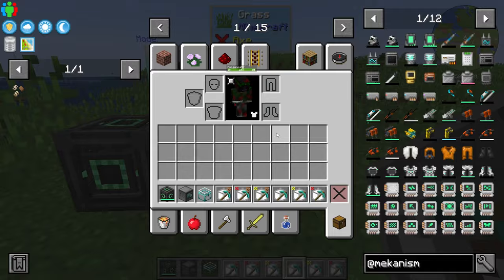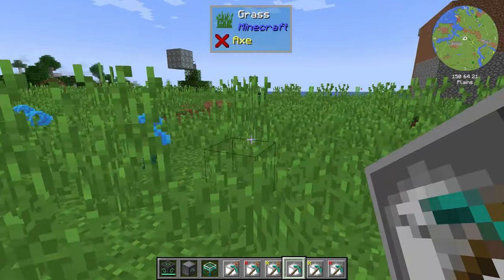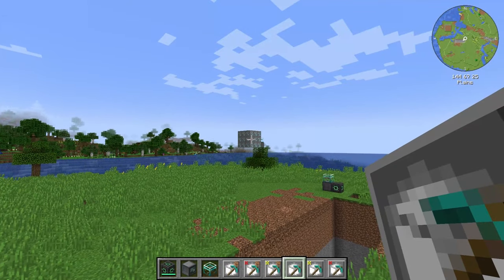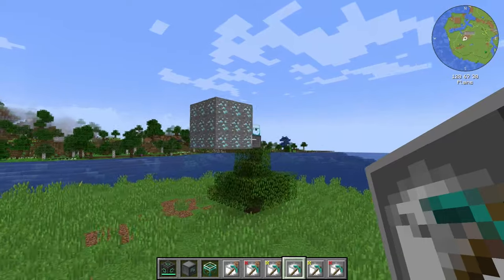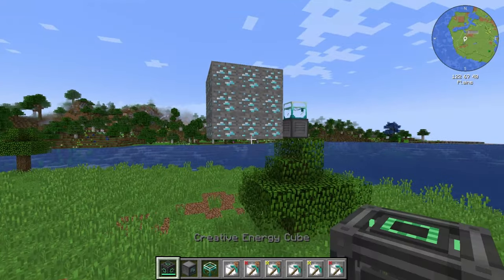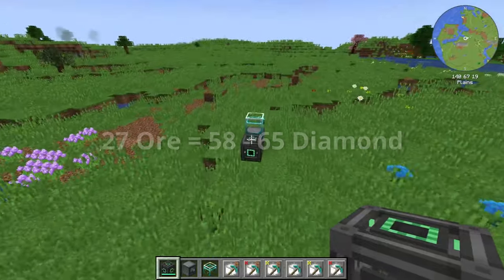Silk is basically silk touch and fortune is fortune. I did a little test — I mined 27 blocks of diamond ore with a fortune quarry and the results were between 58 and 65 diamonds.